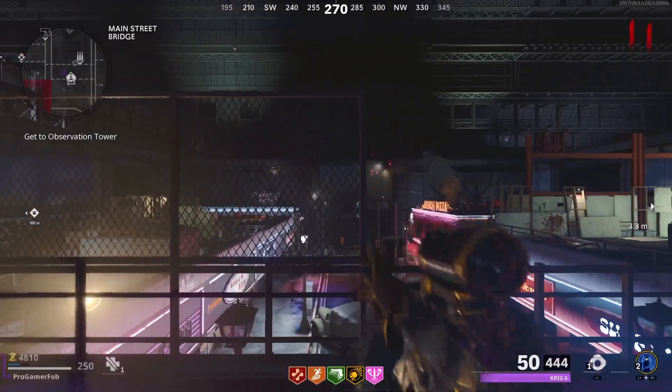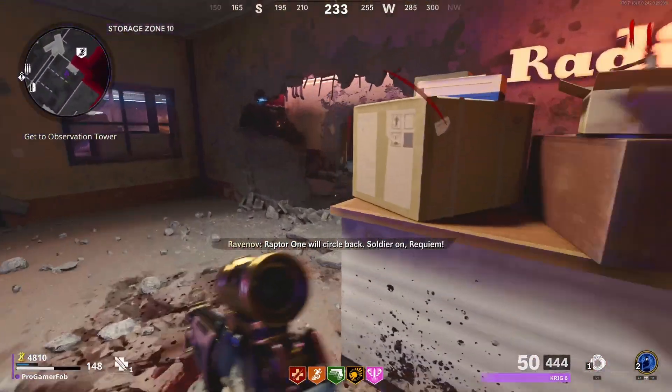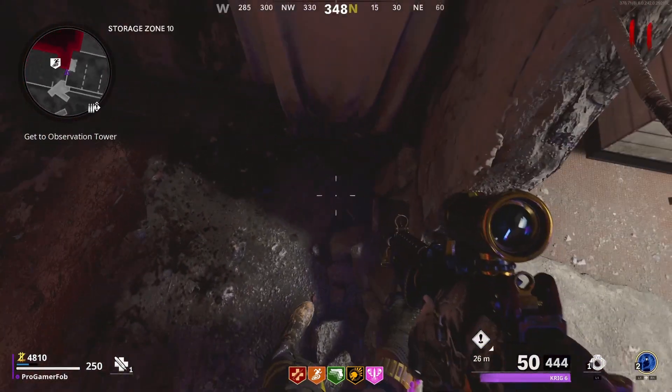You want to be quick here, because when you get back through the portal you will be taking death barrier damage again. Just follow the exact route I'm going, and whenever you pass this concrete wall you will stop taking damage.